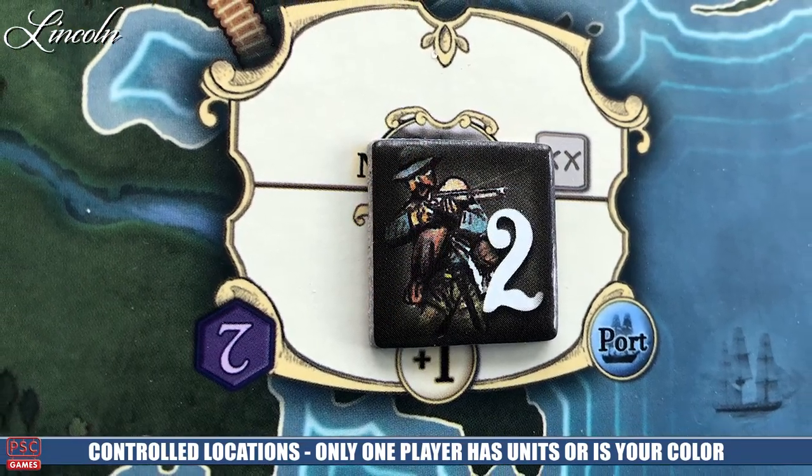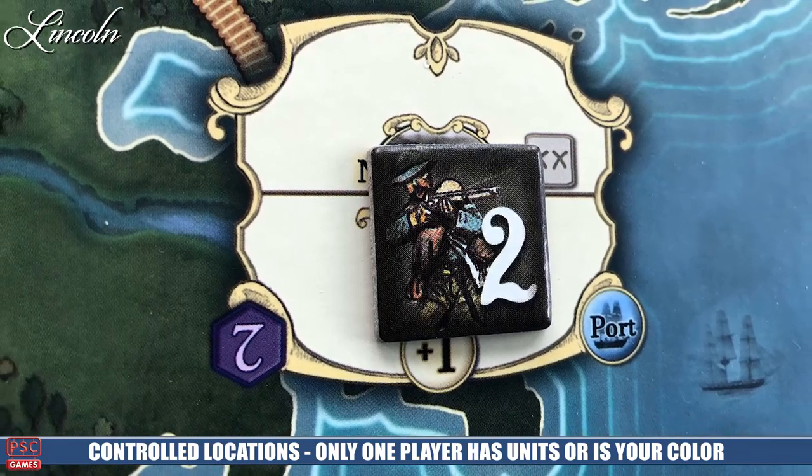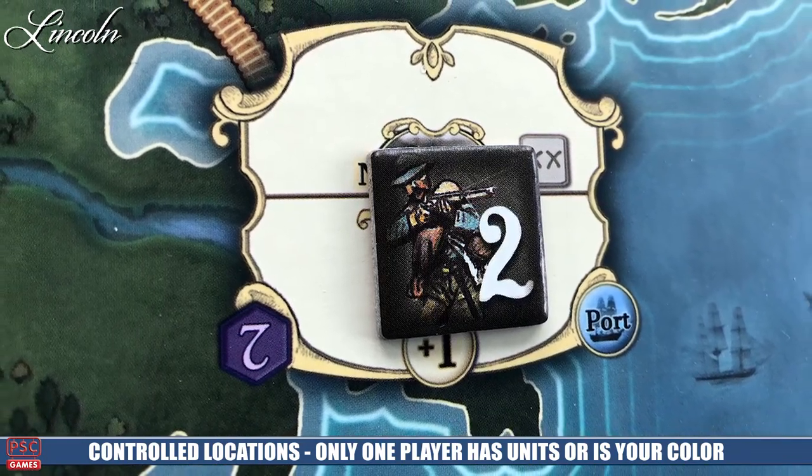At the beginning of the game, any location that is your color is controlled — the beige color is Confederate, the blue is Union. The last possible icon is the ship icon, which is different from the one that moves the blockade marker.